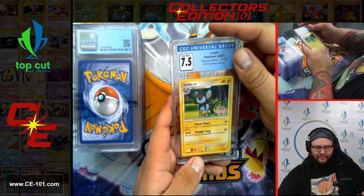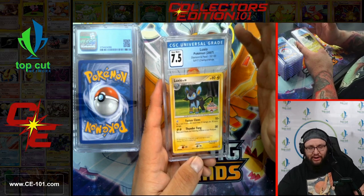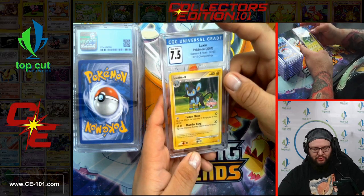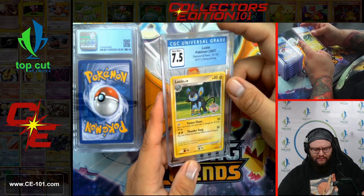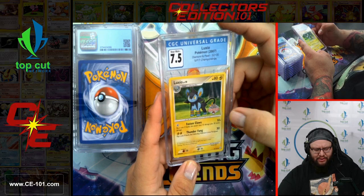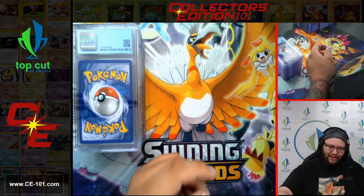Next card — Luxio from Diamond and Pearl. This was for the State, Province, and Territory Championships, given out as the participation promo. Very, very cool card — I believe this Luxio was played. A lot of history to it, 7.5.